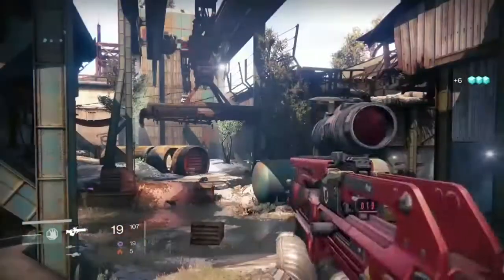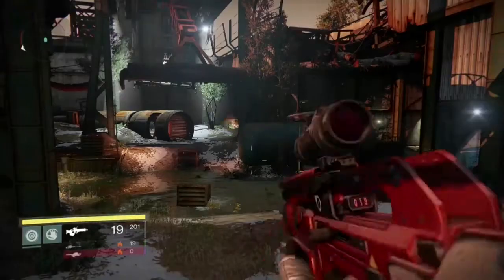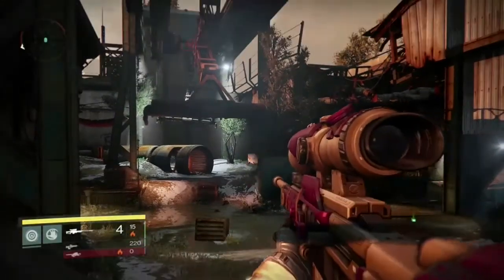Stand here on the shipping container or the hill to my left. Use your heavy ammo for your Rocket Launcher first, then use your Sniper Rifle.